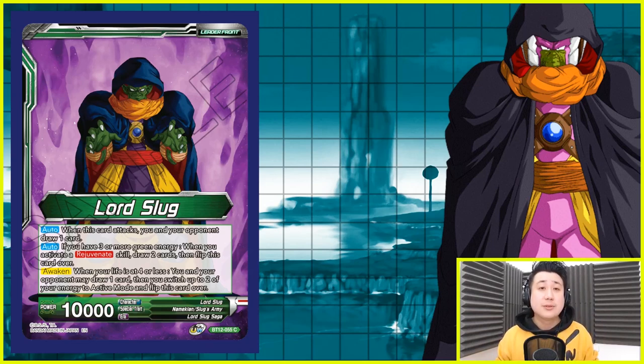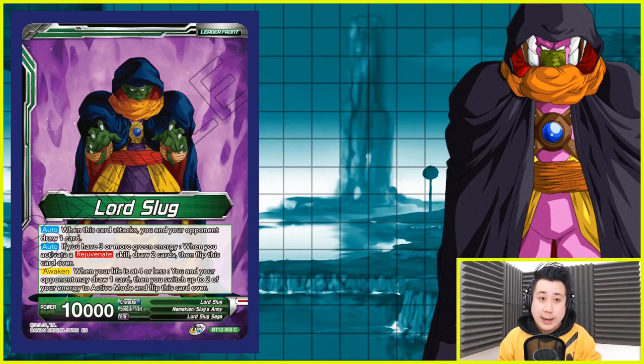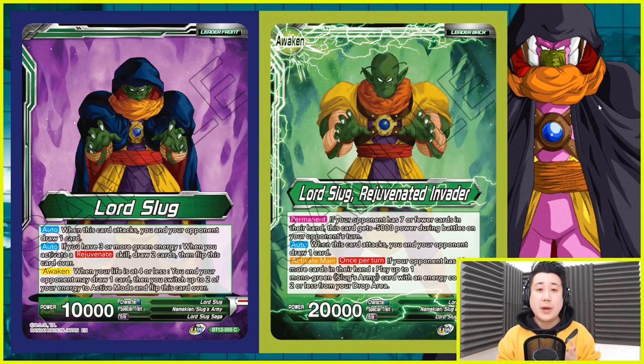There are two ways to flip this card over. When you have three or more energy, you do rejuvenate — you get to draw two cards and flip it over. The second one is more conventional: when you have four or less life, you get to untap, you and your opponent get to draw one card, you untap two energy, and you flip this card over. When this card is awakened, he is a 20k leader, always during aggression.